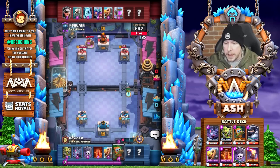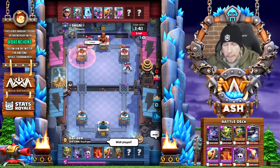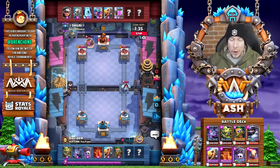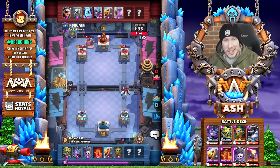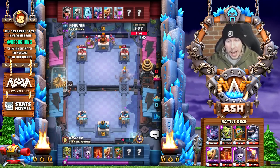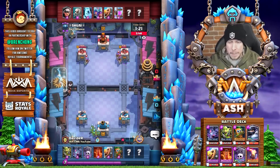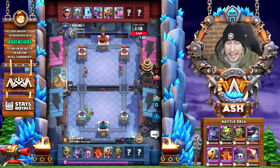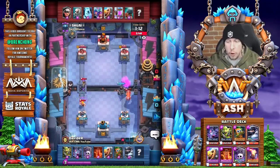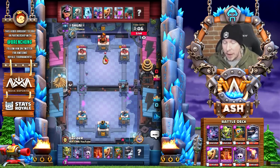The opponent decides to pump up. How is he going to handle this? We go with a Dart Goblin immediately at the bridge, which allows us to cycle the Poison, and we drop that Poison onto the pump. Against the three Musketeer player, you never want them to pick up that early Elixir lead going into overtime. I had Royal on the channel playing Golem about four or five videos ago — one tip he gave was against three Muskies, he's always going to answer pumps in single Elixir time. And he might be the best player in the game right now.